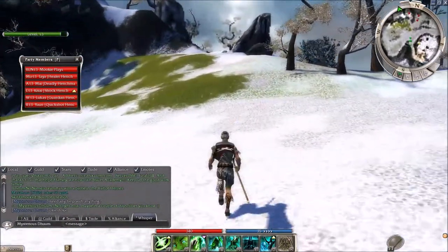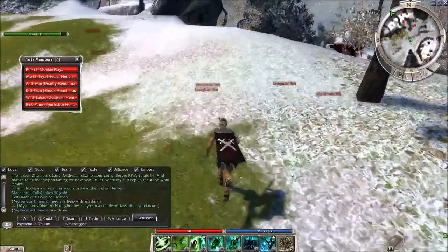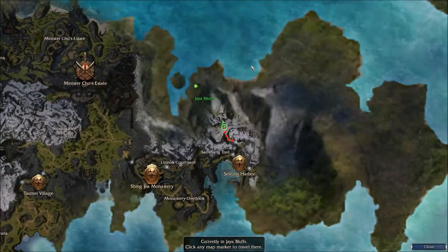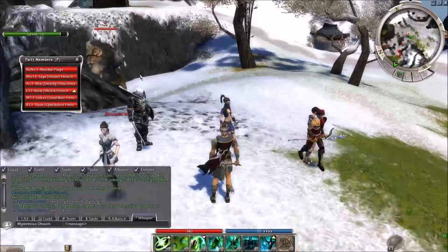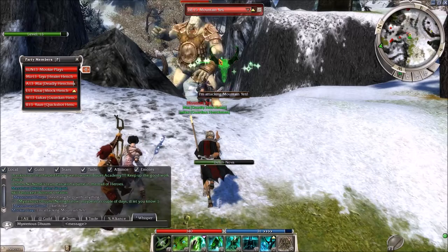Oh, look, we've got some Yetis — how fun. There's a lot of them. Let me see if I can go another way. Nope, looks like we're going straight into them. And of course they're being pulled already. At least I get to try out some of my new skills here.